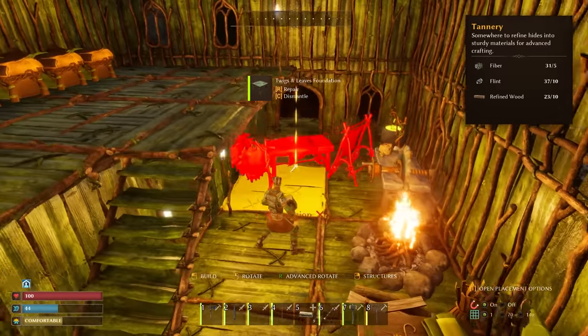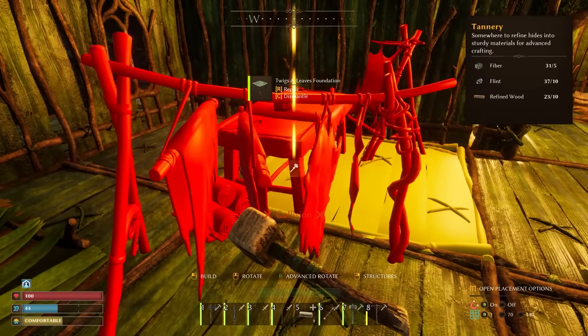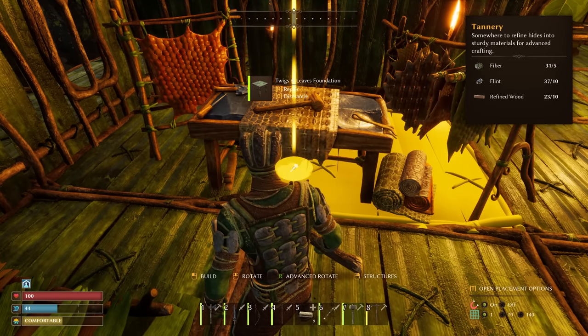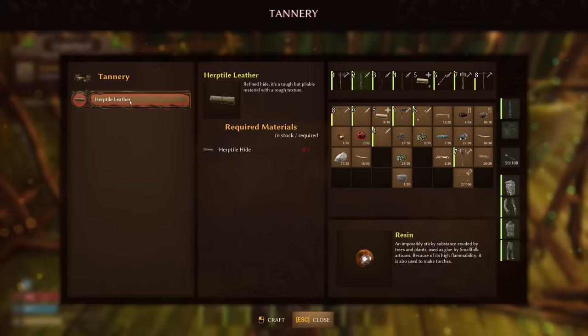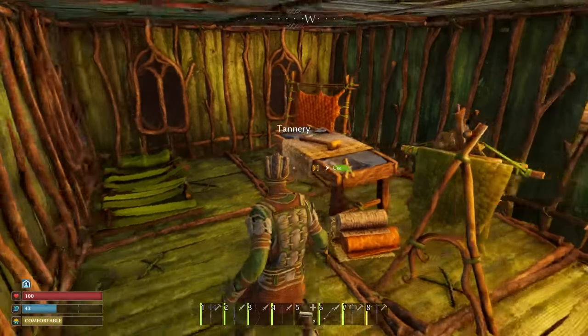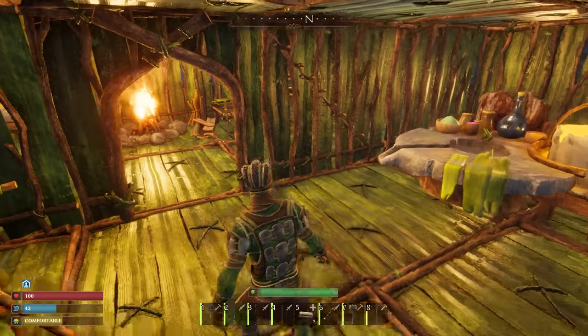A tannery - let's make that. That's also really big. Good thing I have this massive house. We'll put the tannery right next to my bed because that's going to smell real nice. Can I make my own armor now? No, but I can make herptile leather using the herptile hide. I don't remember the armor recipes - I'll have to double check whether it requires the leather or the hide, or maybe both.